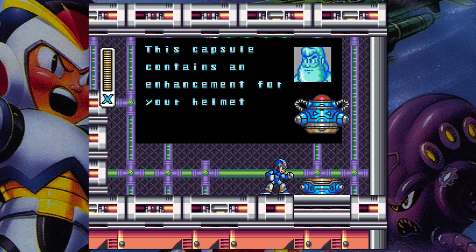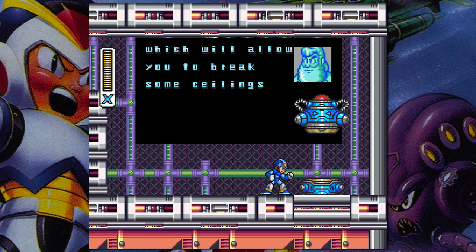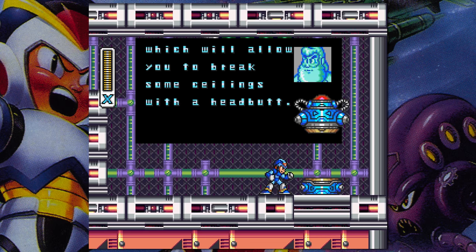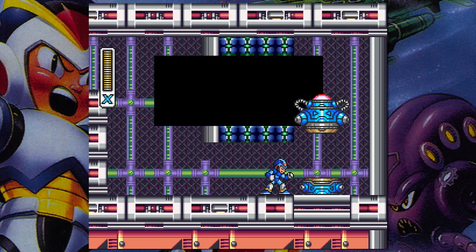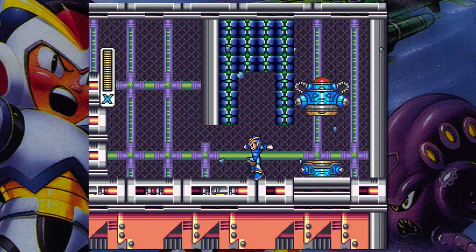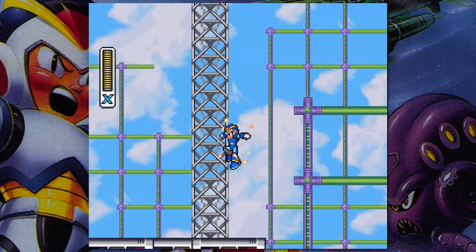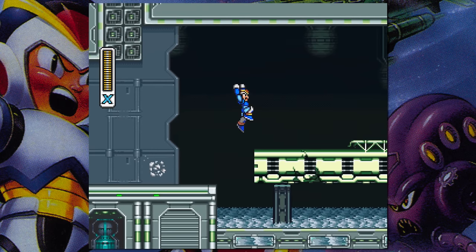If I ever make a video on the top 10 worst armor upgrades in the Mega Man X series, you can expect this helmet upgrade to be pretty high up on that list. All this upgrade does is allow you to break bricks with your head, but not just any old bricks — only specific bricks that are in two places in the entire game! One of the places you can break bricks is right outside where you receive your helmet upgrade, and those bricks are only used as an example. The only other place in the game you can use this upgrade is in Flame Mammoth's stage to get the Buster upgrade.